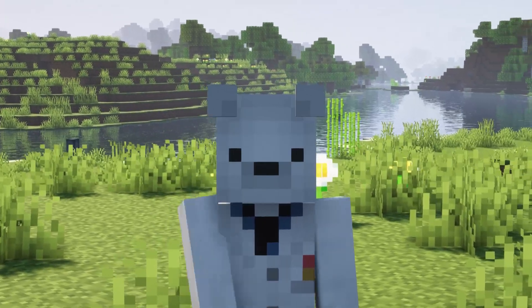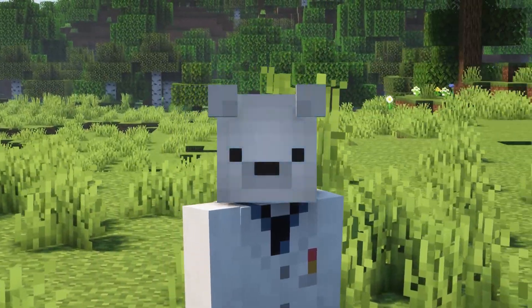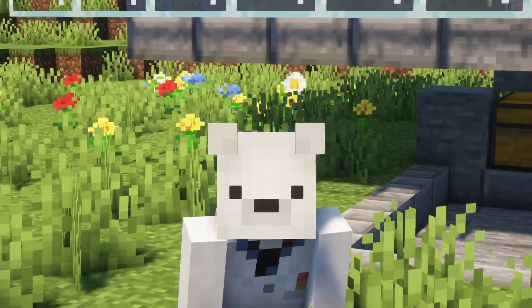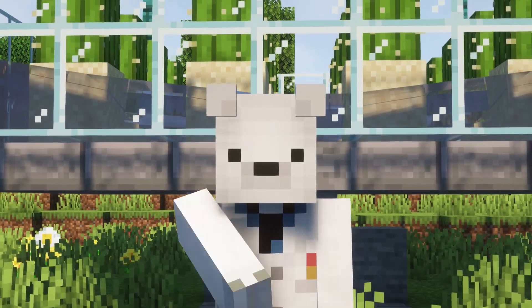I suggest building this farm near somewhere where you're going to be spending a lot of time — near your base — so it is constantly loaded and is getting the cactuses, especially if you haven't got it fully upgraded. This way you'll be getting loads of cactuses when you're not even trying to, without having to AFK there. It'll just be rendered in and working away in the background.